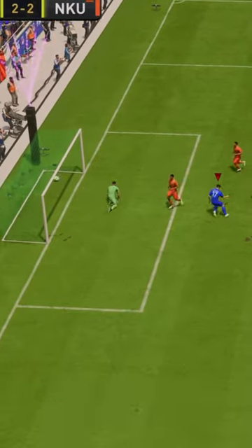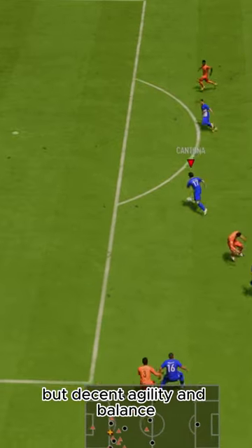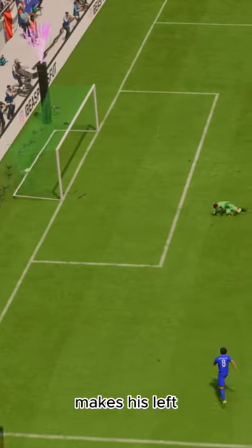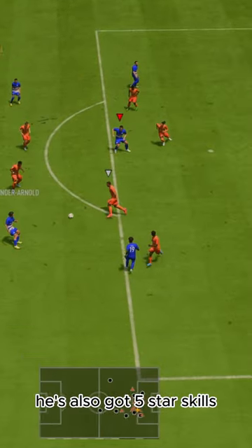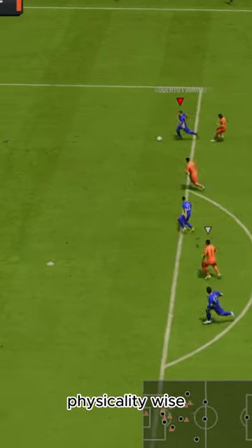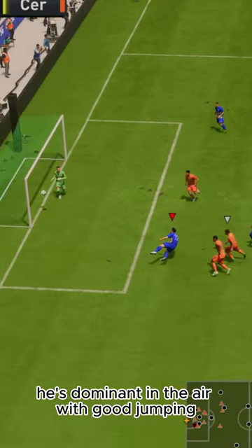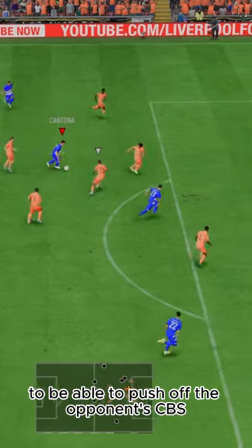Such a well-built card. His dribbling is decent — he's got the high and average body type, but decent agility and balance makes his left stick dribbling feel better than expected. He's also got 5-star skills, which is certainly the way to go more often than not with this card. Physicality-wise, he's dominant in the air with good jumping, and he's got great strength and aggression to push off the opponent's CBs.